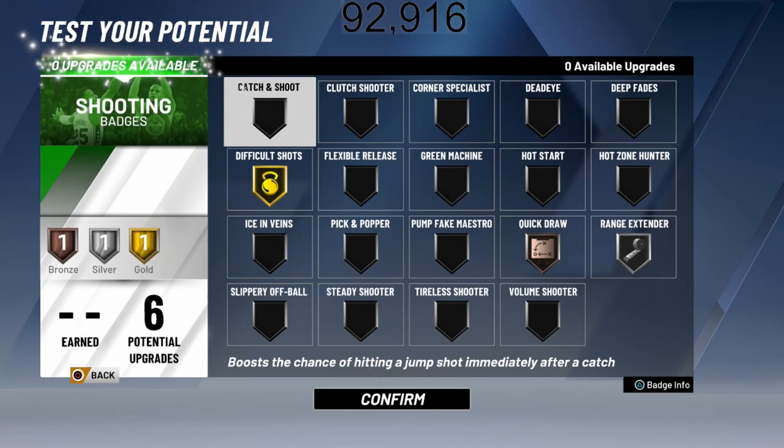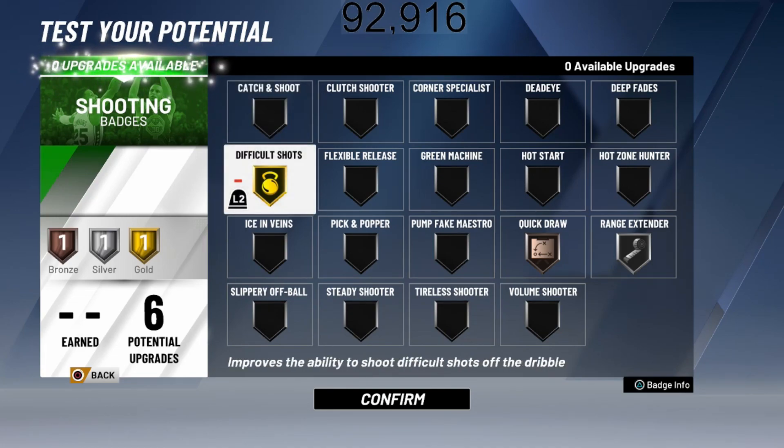For the shooting badges, we are going to have Gold Difficult Shots, Bronze Quickdraw, and Silver Range Extender. Moving midrange is the main usable shooting attribute in D-Wade's build — standing as well — which is why we have Gold Difficult Shots for that shot creator boost, Quickdraw for a slightly faster release, and Silver Range Extender so you can hit deep fades from the two and deep shots from the three if necessary. Keep in mind your three is a 69 — not terrible. You can consistently hit the three if you're wide open.